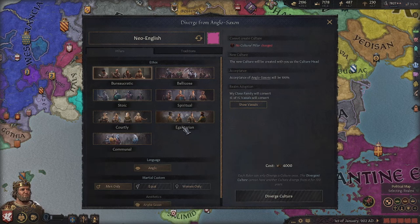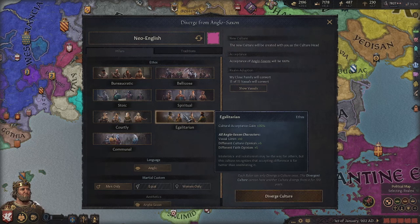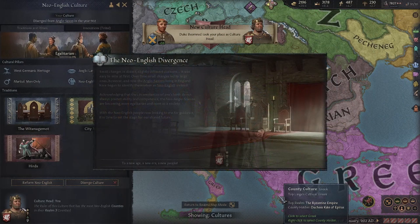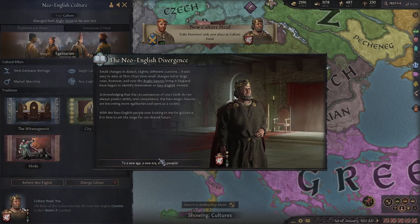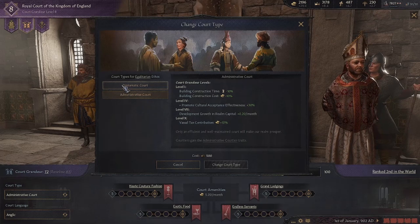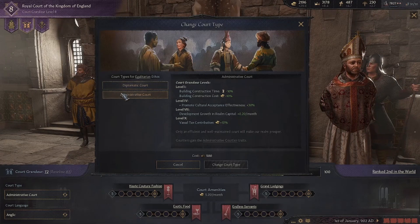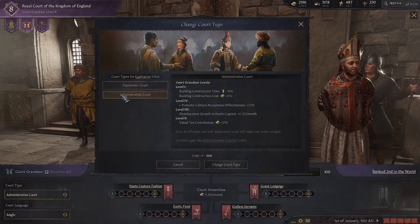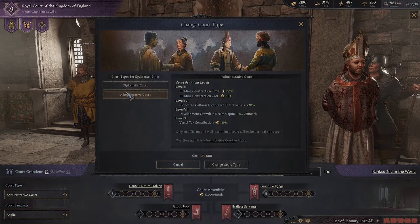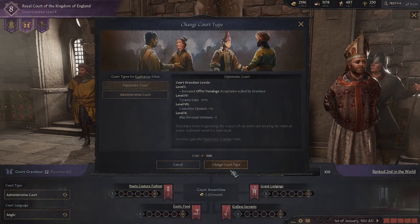For example, with the Anglo-Saxon culture we are going to split it into a neo-culture called neo-English. You must pay prestige, but now you can change the court type. With the original ethos we could only choose between warlike and administrative, but with the new ethos we are able to use diplomatic and administrative. To change, you must pay prestige again.